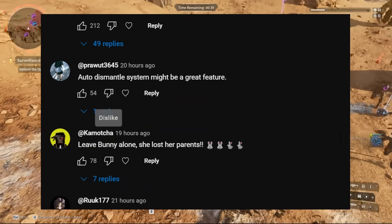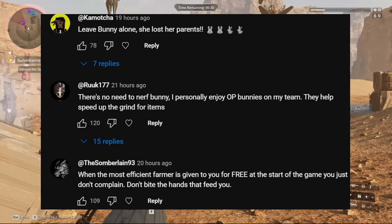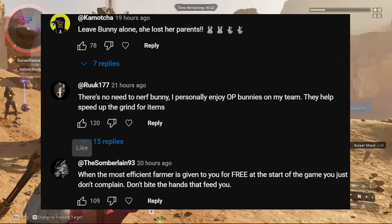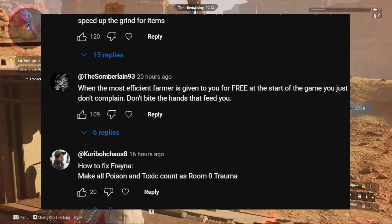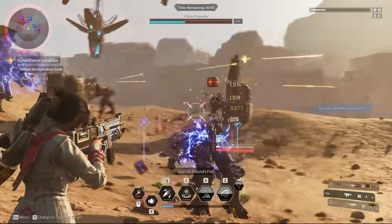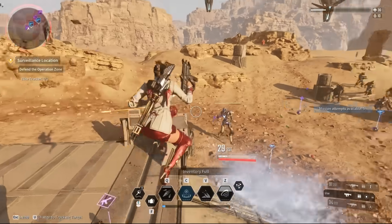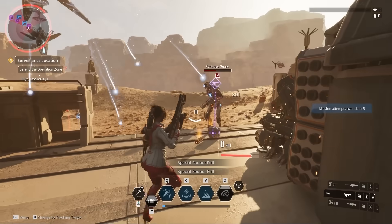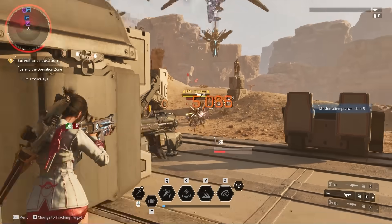Another comment: auto dismantle system might be a great feature — couldn't agree more. Leave Bunny alone, she lost her parents. There needs to be no nerfs to Bunny; I personally enjoy OP Bunnies on my team — they help speed up the grind for items. When the most efficient farmer is given to you for free at the start of the game, you just don't complain. The community assessment seems to be: leave Bunny alone. And I'm curious how Bunny fares when the mega dungeons come out — people calling for nerfs won't be saying that when those release. That's likely what Bunny is really geared up for, and they'll potentially give unique modules to other Descendants to raise them up for the mega dungeon.